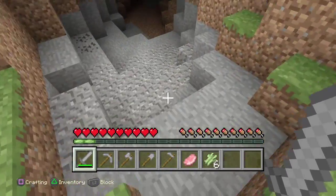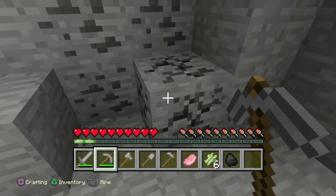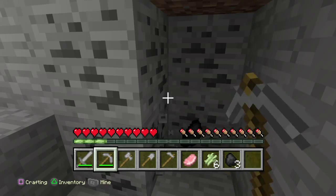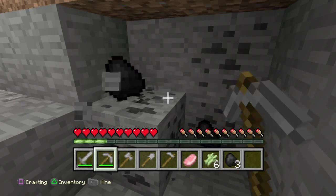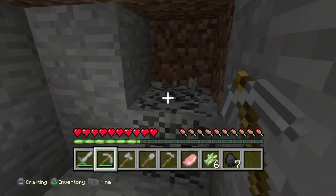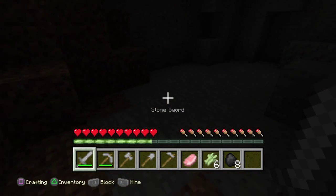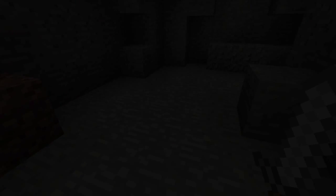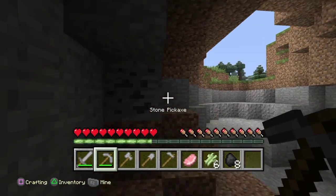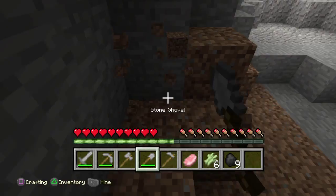Here's a cave. Here's some new block — this is coal. When you mine it, you've got to mine it with a pickaxe and it gives you this special ore. I've got nine coal.